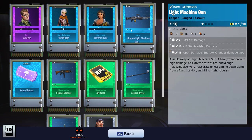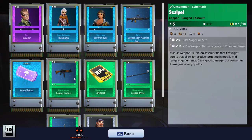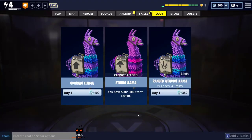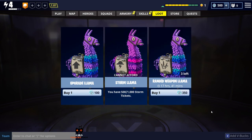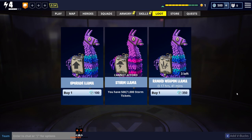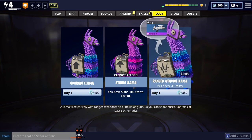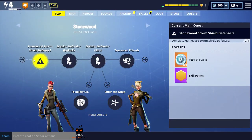This rare light machine gun is kind of cool, and we got an epic survivor. We have 500 V-bucks right now but I'm going to hold off on spending any of those. Now let's go and do this storm shield defense.